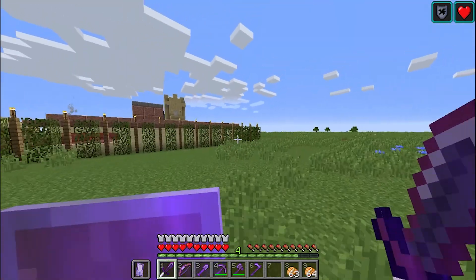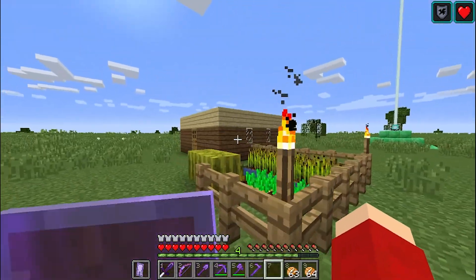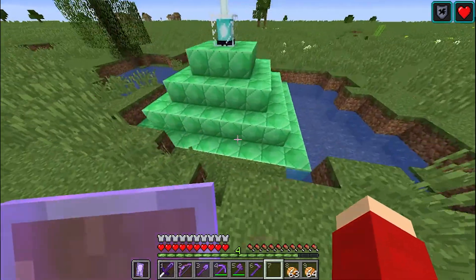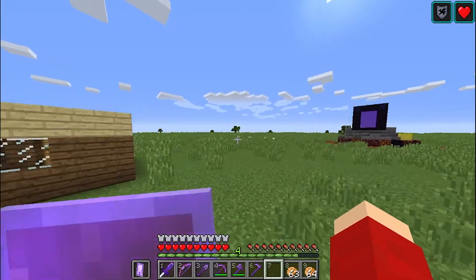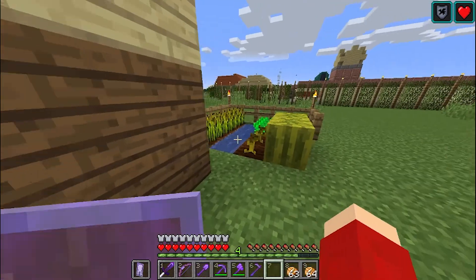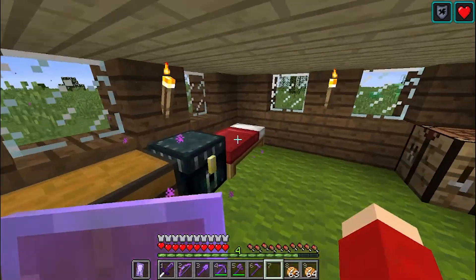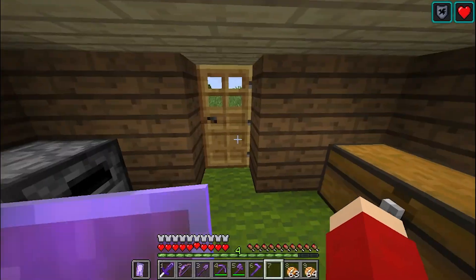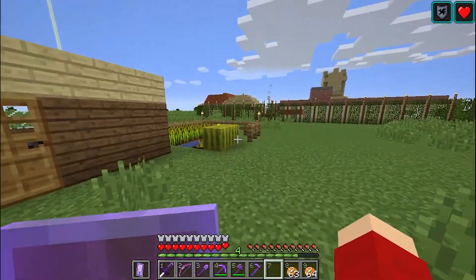Before we enter the village, I'm going to show the outskirts of it. Here's my little house that I stay in. Here's a beacon. There's a neighboring village, and there's a ruined nether portal which is pretty neat. I'll start with my little house — here's the cute little farm where my personal foods are kept. A bed, ender chest, chest, this basic stuff. I like the birch and spruce design of it.